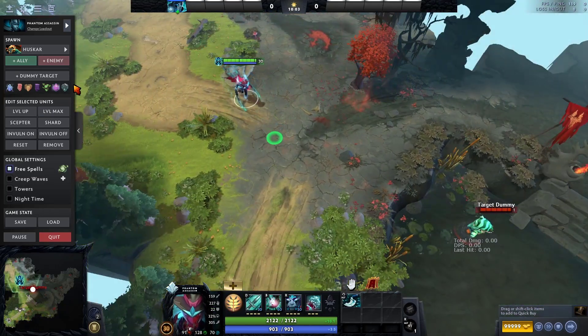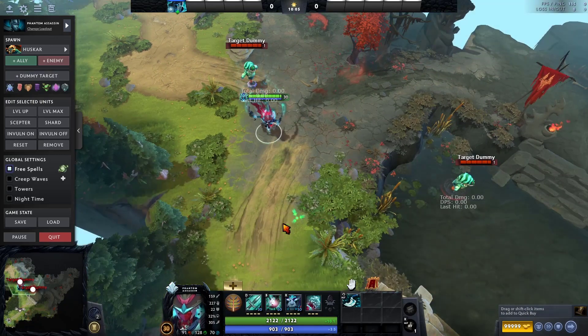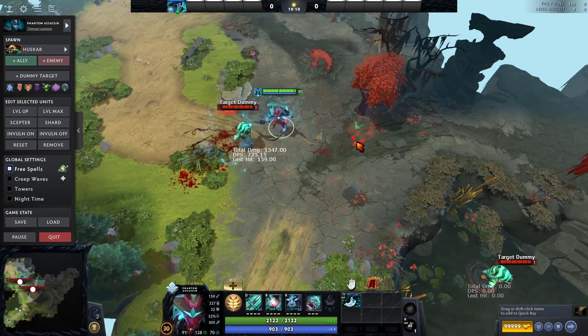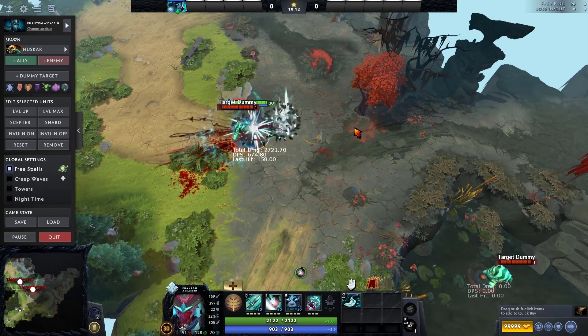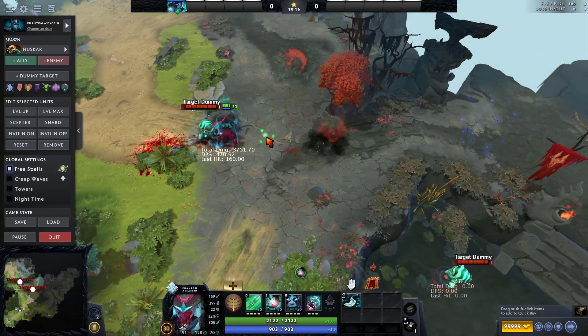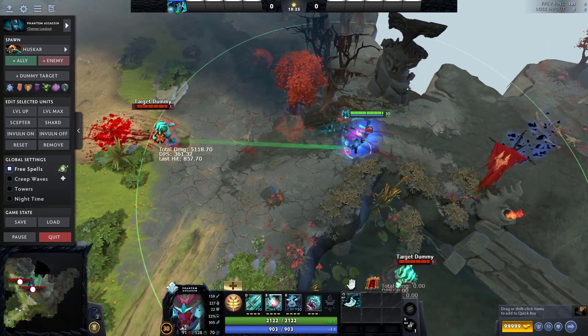If you don't like this mixed set, I don't know what your flavor or taste is. The set looks bussin. Blink Dagger on PA works too — if you can't reach your target, just blink and blink again. Everything can work if you know how to use it.